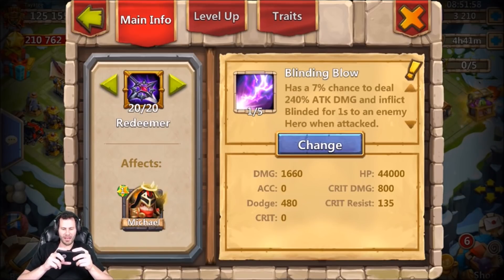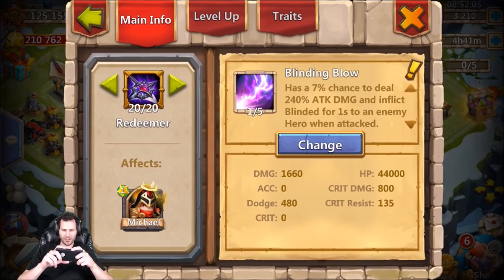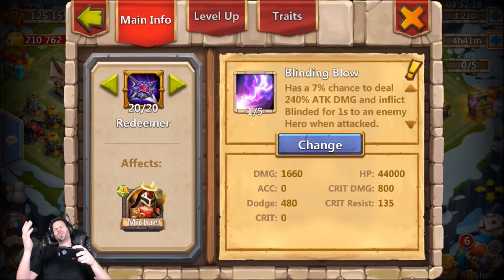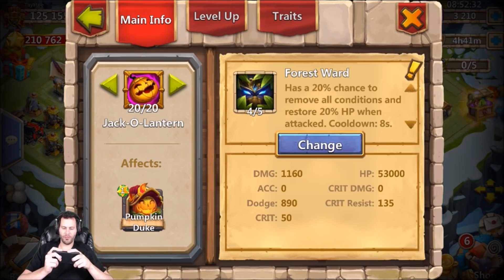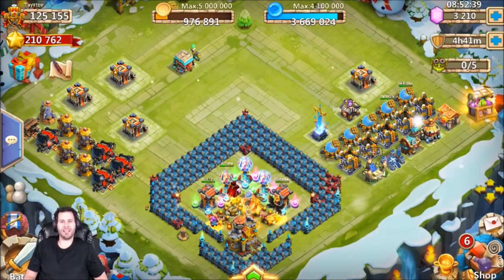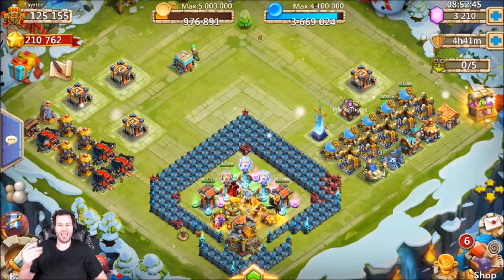Anyway guys, here's an overall look at what my enchantment talents look like. We got 4/5 Energy Sap on Anubis, 1/5 Blinding Blow on Michael - I could put the Forest Ward on Michael as well, I kind of like the Blinding Blow though, 7% chance is decent. And then the 3/5 Forest Ward - I'll probably end up putting it on Vlad even though I don't use him. I'd say that's a free success - 4/5 on the Pumpkin Duke is definitely a huge upgrade for dungeons. Hope y'all enjoyed the video, make sure you do not miss out on the Enchanting Changes event - peace out fellas.